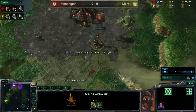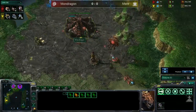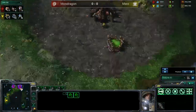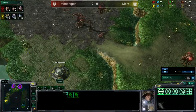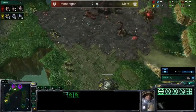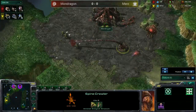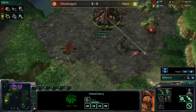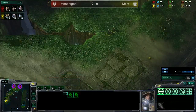We do have a spine crawler up from Mondragon. The SCV came up here — Mondragon took it out before it could do too much scouting. A few marines are just poking around; zerglings saying you cannot attack my mineral line. Another spine crawler is going up, and it actually looks like he's dealing damage to the hatchery. Two more marines are coming.